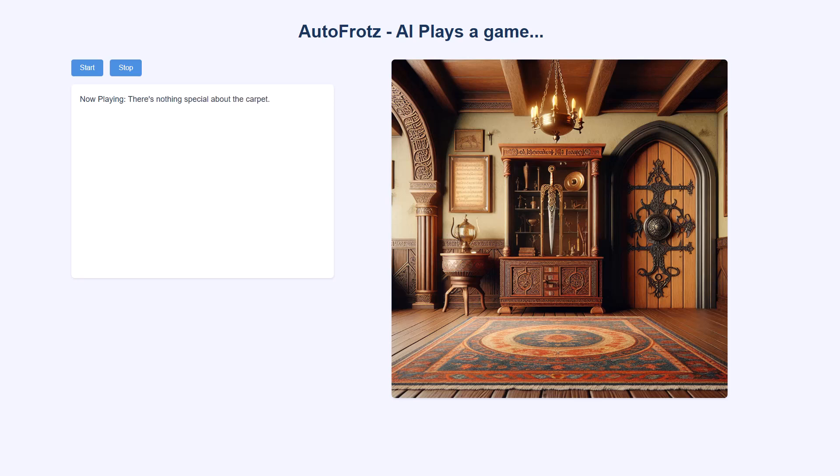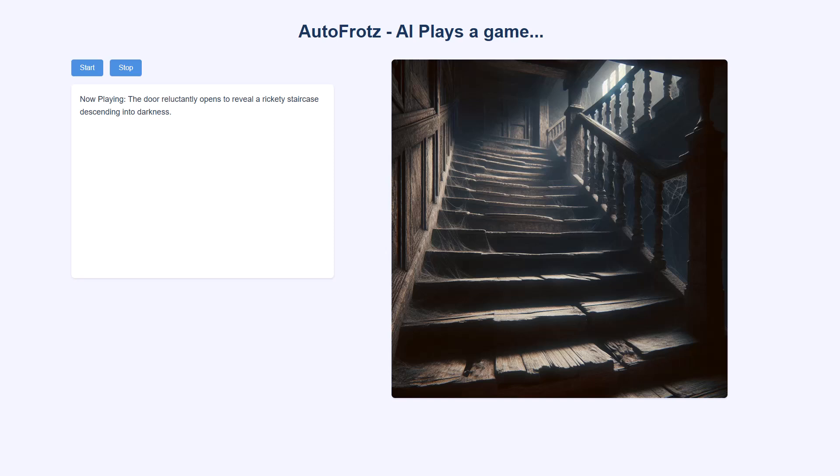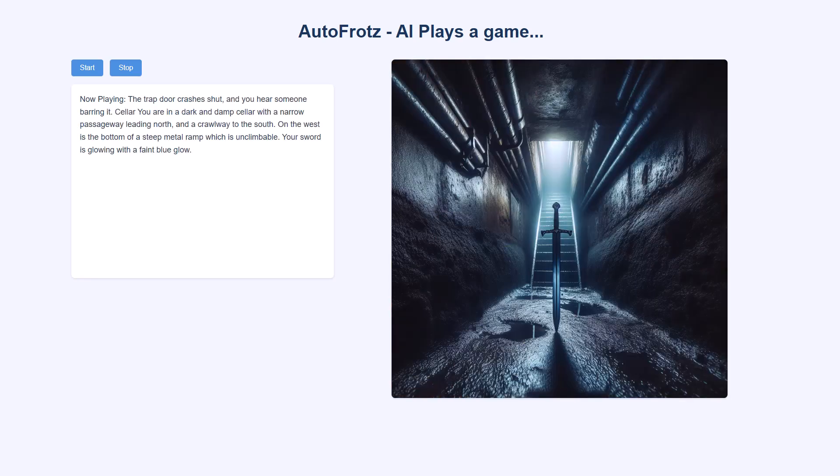Examine rug. There's nothing special about the carpet. Move rug. With a great effort, the rug is moved to one side of the room, revealing the dusty cover of a closed trap door. Open trap door. The door reluctantly opens to reveal a rickety staircase descending into darkness. Turn on lantern. The brass lantern is now on. Descend staircase. I don't know the word descend. Go down. The trap door crashes shut, and you hear someone barring it. Cellar.